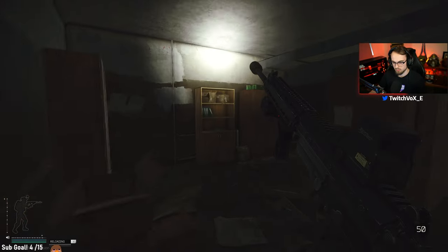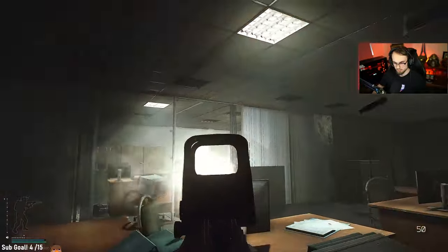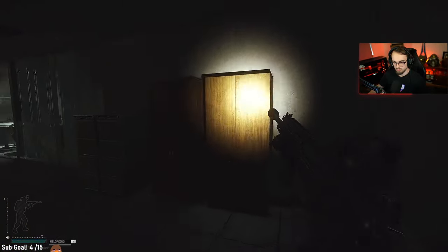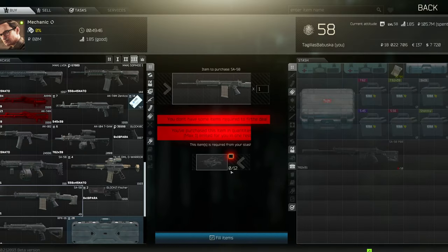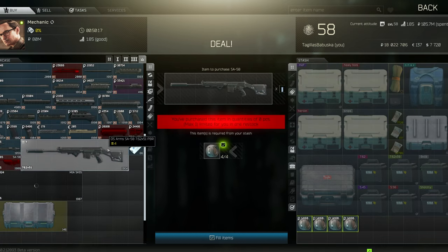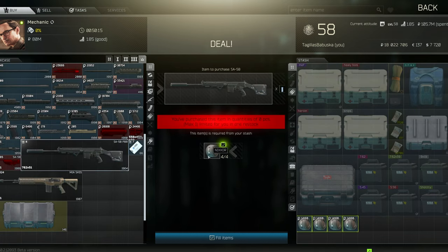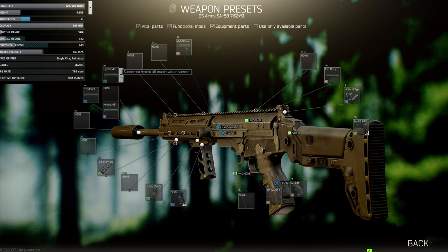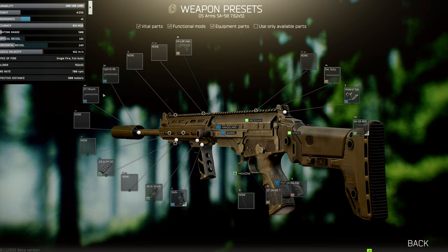I don't really understand why, because I've been using it a lot recently and even with ammos like M80 or M62 it's still absolutely nuts. There are some really good trades you can do to get your hands on the gun — like this one from Mechanic where you can trade four NF lenses for a long barrel SA-58 with a DT suppressor.